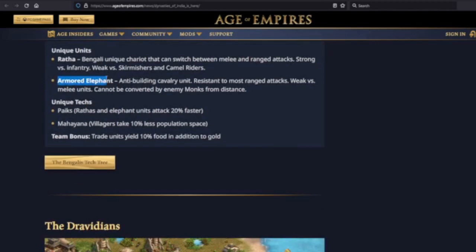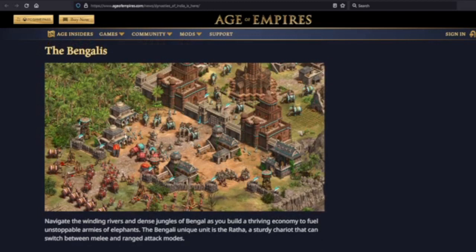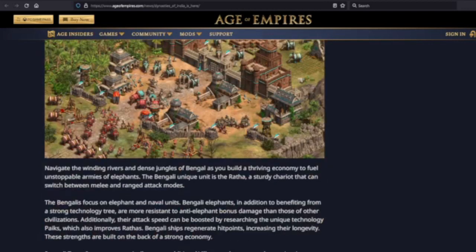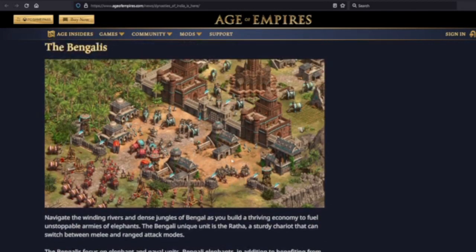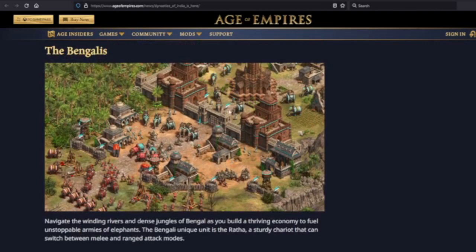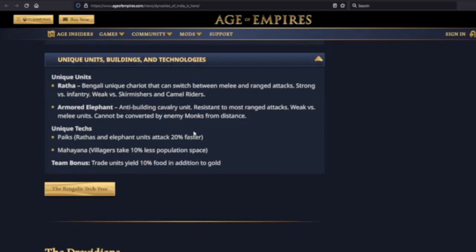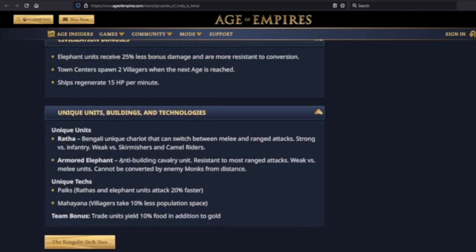The Armored Elephant is an anti-building cavalry unit. In the leaked pictures leading up to the reveal, you see this elephant with heavy mail armor and a flail on the tusks — clearly meant to be a battering ram alternative. It's resistant to most ranged attacks but weak versus melee units, and cannot be converted by enemy monks from a distance. I'd consider this an alternate version of the ram — probably even more resistant to most damage and able to do better against units than a ram can.